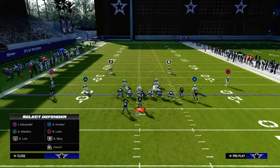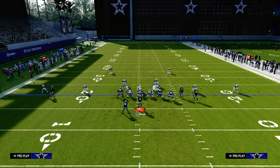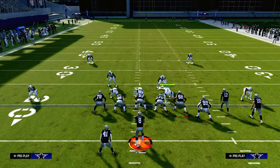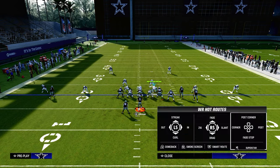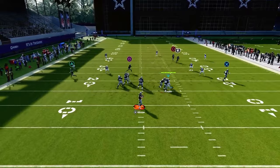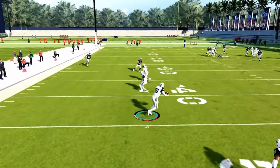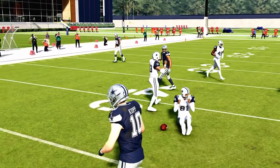Another thing that's really valuable about this type of coverage concept is it's really helpful for defending corner routes or flood concepts. If you look to the right-hand side of the screen, because of my bunches to the wide side of the field, this corner route is pretty much not going to get open, especially if you have deep out zone KO on the outside corner. As you can see, he does a really good job specifically when they run their bunch to the wide side of the field.